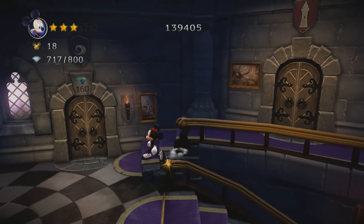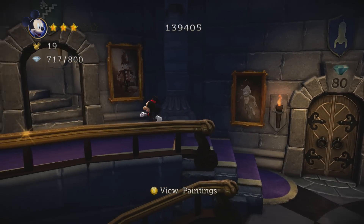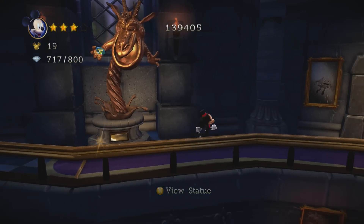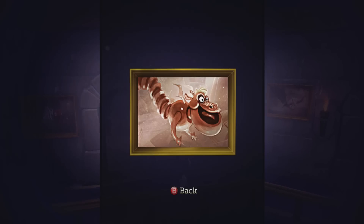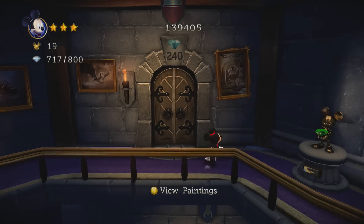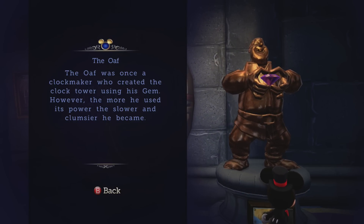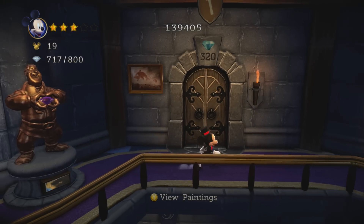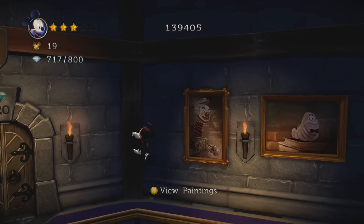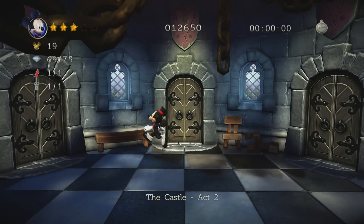Finally, Mickey had acquired all the rainbow gems. Now he could cross the rainbow bridge and save his dearest Minnie. However, there's still no statue here — meaning there might be some kind of statue for the old woman, I can't think of her name at the moment. We're at 717 out of 800, so it seems like we've got some more gems to get out of the levels. The oaf was once a clockmaker who created the clock tower using his gem, but the more he used its power the slower and clumsier he became. I will let you guys know if I find this chili pepper.